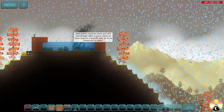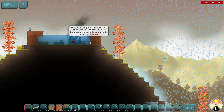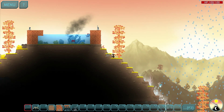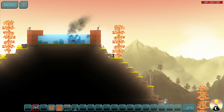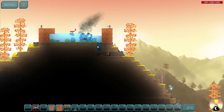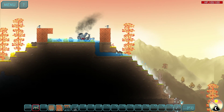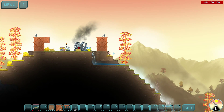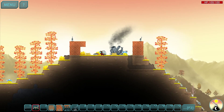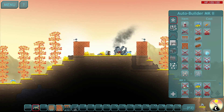Some fish are in there now — how the fish got in there I don't know — but once I get rid of the water you can see it slowly but surely drains out, and then the fish start to lose health. The realism they're putting into this game is just amazing.